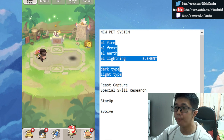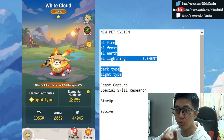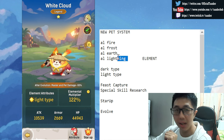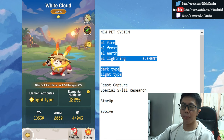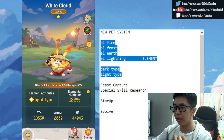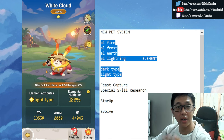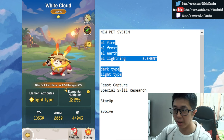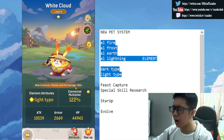So pet elements — there are six elements: light, dark, fire, frost, earth, and lightning. What do each of them do? They're basically an elemental weakness system where you use the correct element attribute to fight the boss, break the boss, and evolve better. After evolution, pet damage increases by 50%, which is a lot.